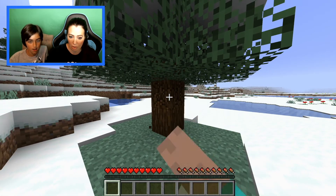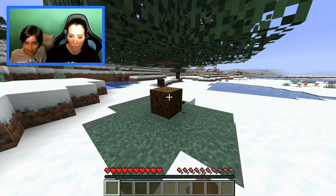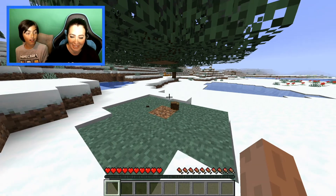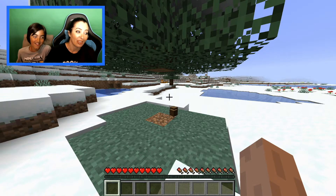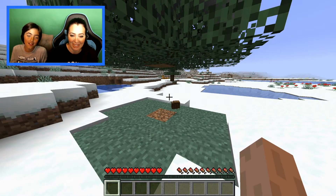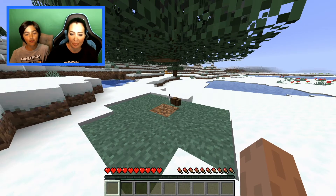Mom notices the bottom of the tree is gone but it's still standing. Gravity doesn't exist in Minecraft unless it's an anvil, sand, or gravel. Mom: 'This is what we need — gravity doesn't exist in Minecraft!' Which is kind of good.